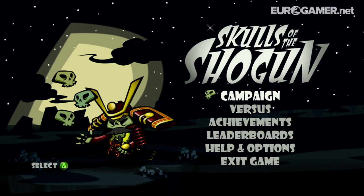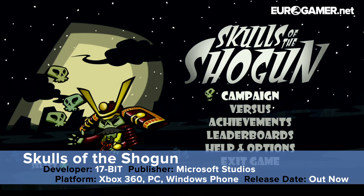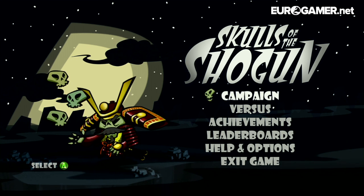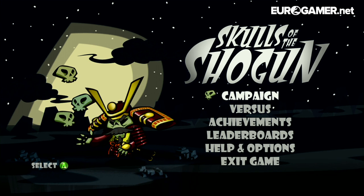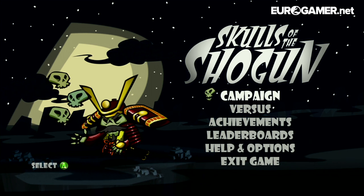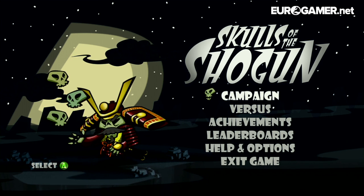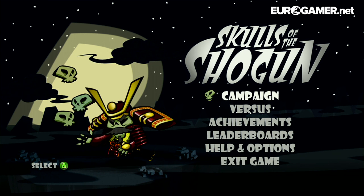Hey guys, welcome to Skulls of the Shogun. My name's Ian Higton from Eurogamer and I'm going to be taking you through the first level of the game, which is due out today on Xbox Live Arcade, Windows 8 PC, Surface and Windows Phone. It's going to cost you 1,200 Microsoft points on Xbox 360, and it's the first release from industry veteran Jake Kasdal's new studio 17-bit.